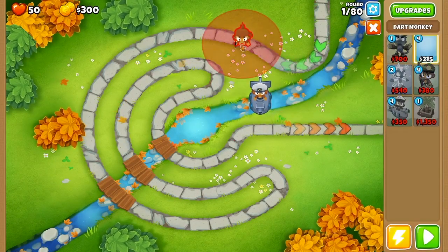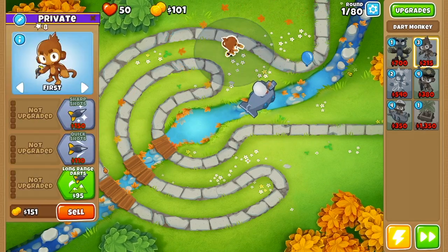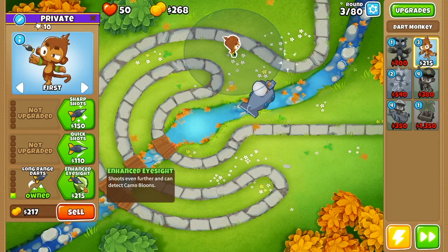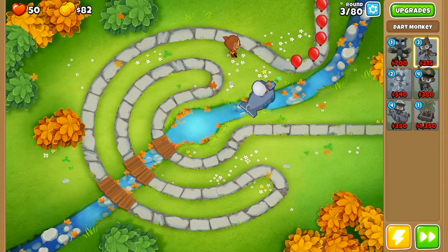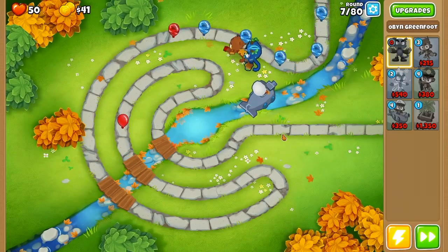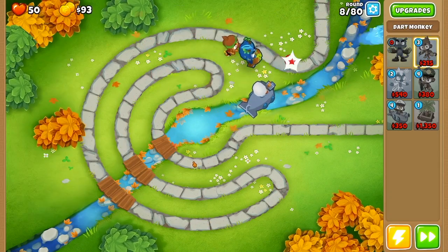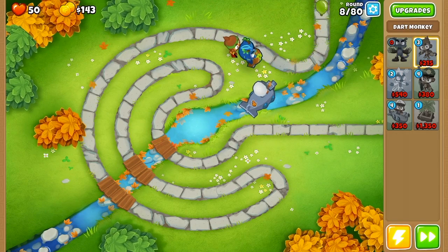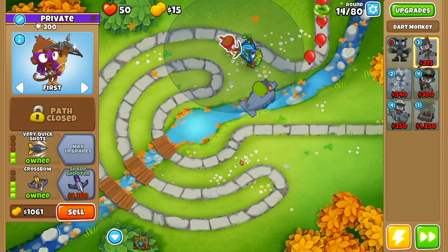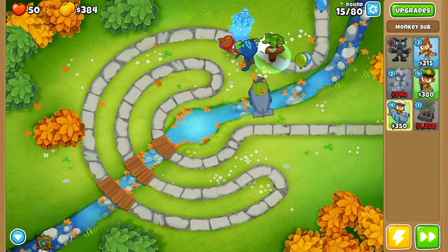On the fourth map, this is where it starts to get difficult if you don't have any monkey knowledge. I started off with a submarine here so it can see three different spots on the track, then placed a dart monkey near the beginning and got it into a 0-0-2 for camo detection for the alternate balloon rounds. After this we place Oban just to the right of the dart monkey, upgrade the dart into a 0-1-2 for a little extra attack speed, then go to the submarine and get it into a 2-0-0. Then upgrade the dart monkey into a 0-2-3 and go back to the submarine and get it into a 2-0-2.